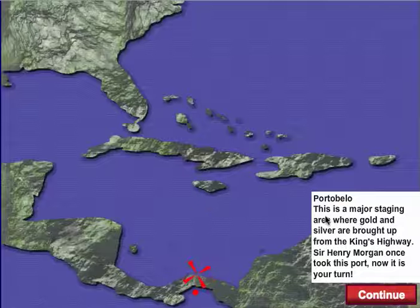So now I'm in Portobello. This is a major staging area where gold and silver are brought up from the King's Highway. Sir Henry Morgan once took this port. Now it is your turn. Click continue.